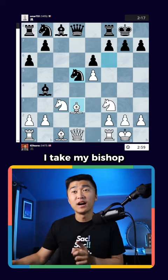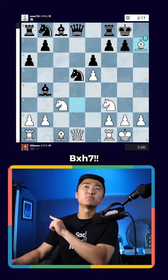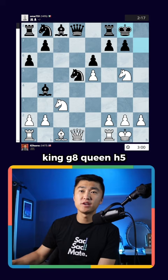In this position, I take my bishop and begin the Greek Gift. Bishop takes h7. In an ideal world, king takes, knight g5, king g8, queen h5, and checkmate.